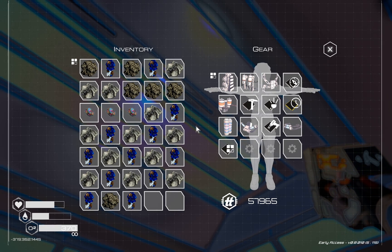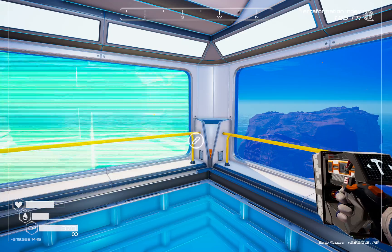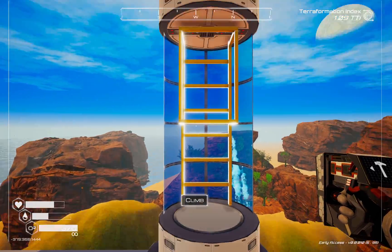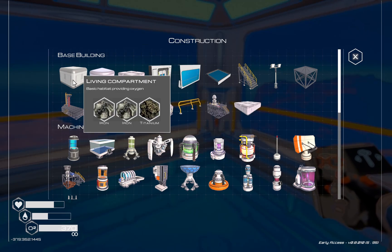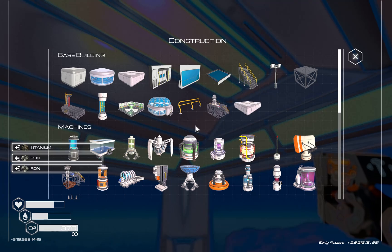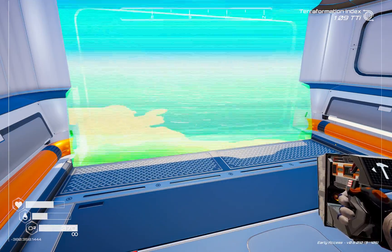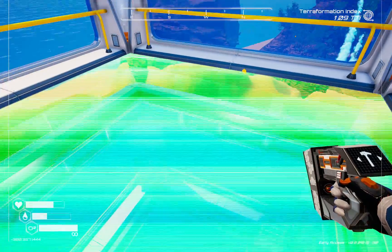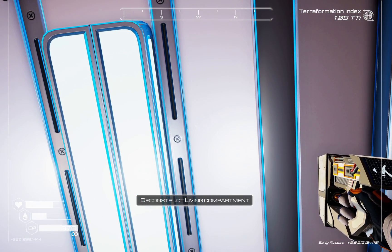If we try to build a one-by-one there, it won't let us — because it doesn't like a ladder floating in the air. We'll take that out, climb back down, put a one-by-one up here, put in a pane of glass up there, climb back up, put in windows, glass. Now what'll be above us is the small living compartment that was above our original three-by-three, so we'll take that out.